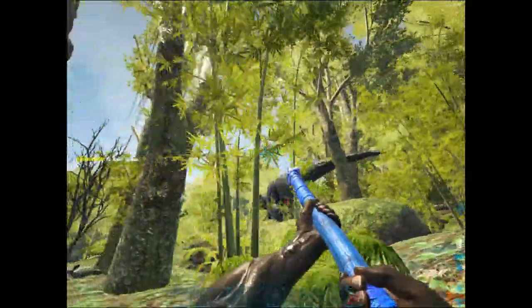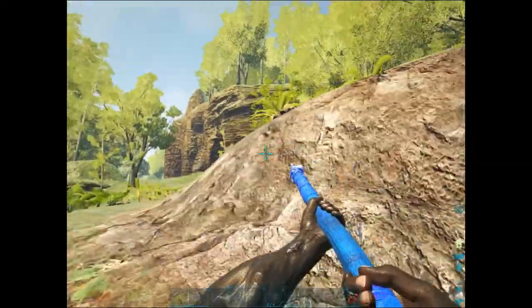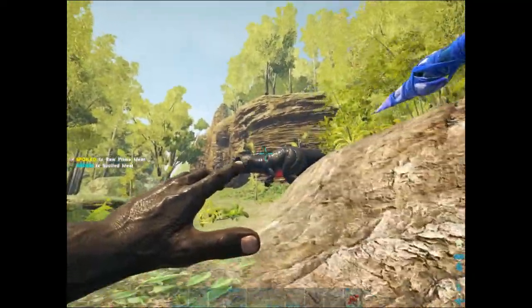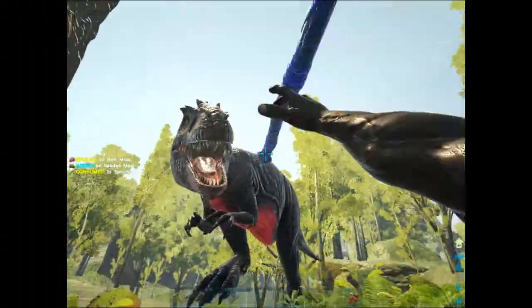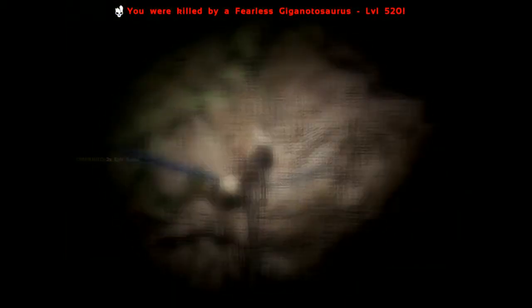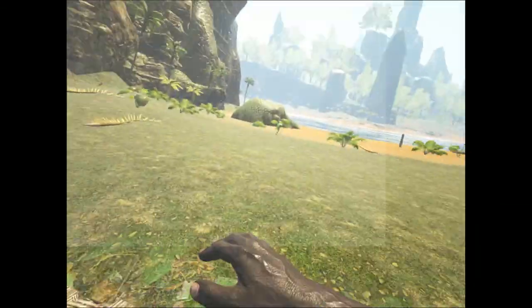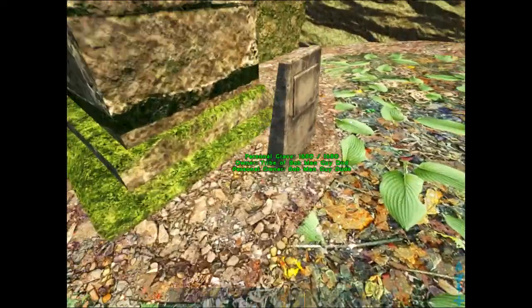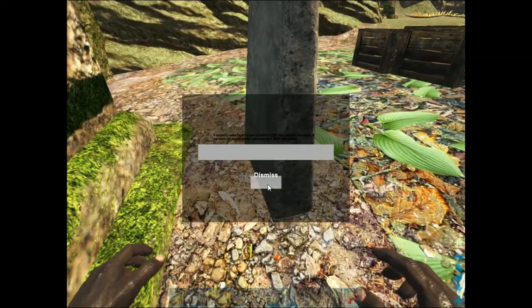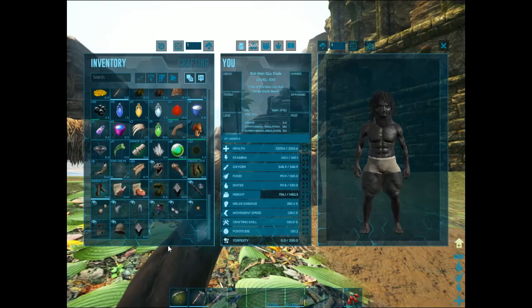Come on, Fearless Giga! I know I get hit, but I don't care — I can just retrieve my corpse. I like the Fearless Gigas when you try to kill them because whenever you hit them, they just stand there. Okay, I got all my stuff back.